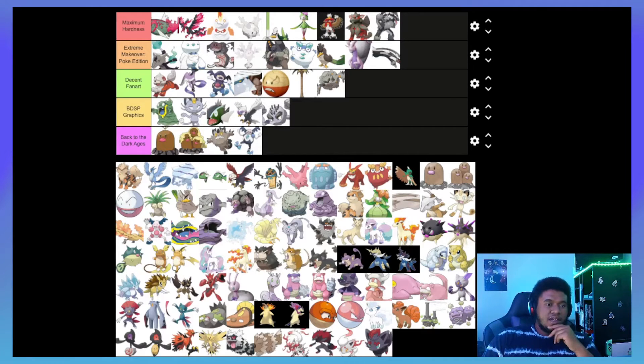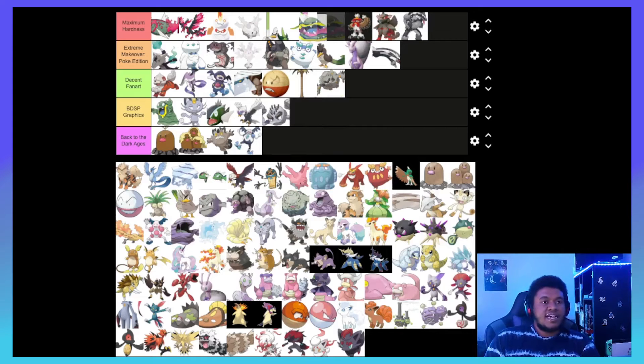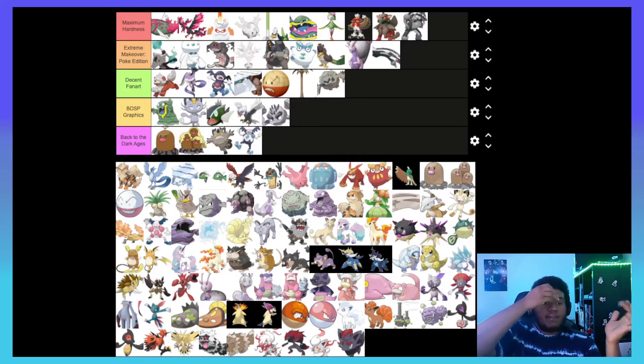The reason I put Alolan Grimer into BDSP Graphics was to really show my appreciation to Alolan Muk by contrast — because I love this guy. I used him in my playthrough of Sun and Moon and he was just a really solid mon. I love his design, he has an incredible typing, and I'm putting him in Maximum Hardness. Alolan Muk takes the Muk concept and cranks it to 11 — it turns into a chemical oil spill with weird crystal growths, and it doesn't have a weird oil beard growing on its face.